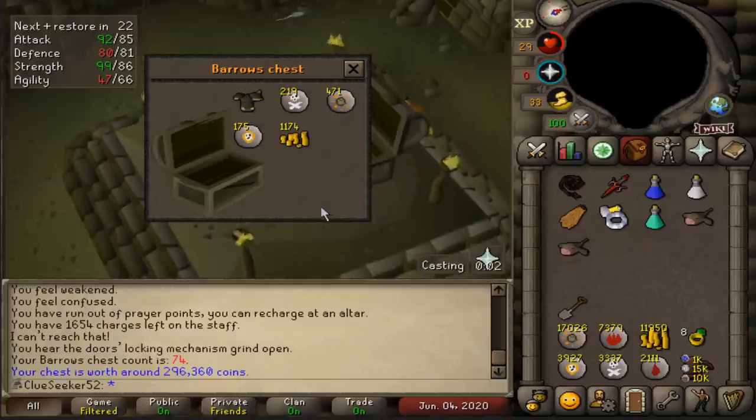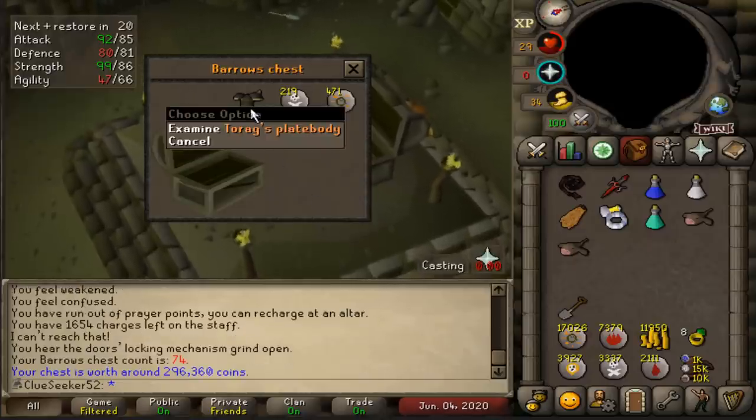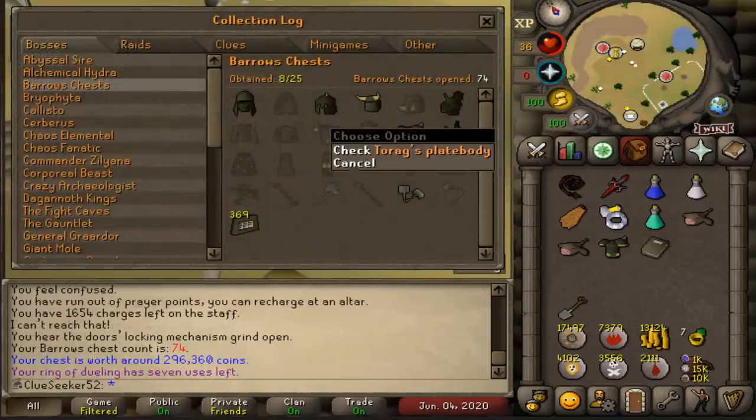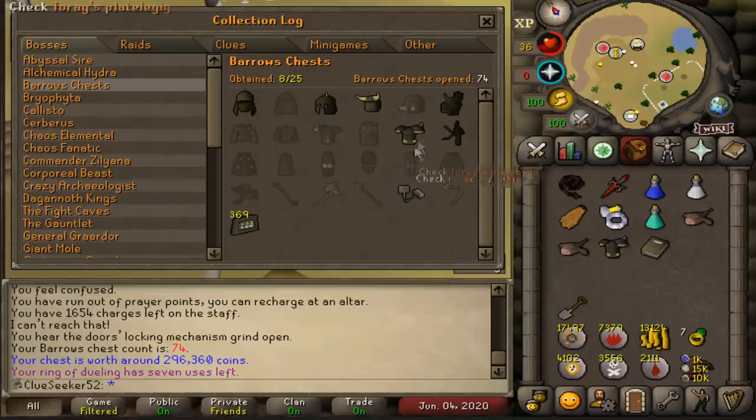In with chest 74 - a Verac's Platebody! Do we really have that? I'm not too sure, let's go have a look. There we go, that is another new piece to the collection. No duplicates at all so far, which is pretty cool. And we're now only two items off completing both the Verac's and Torag's sets.